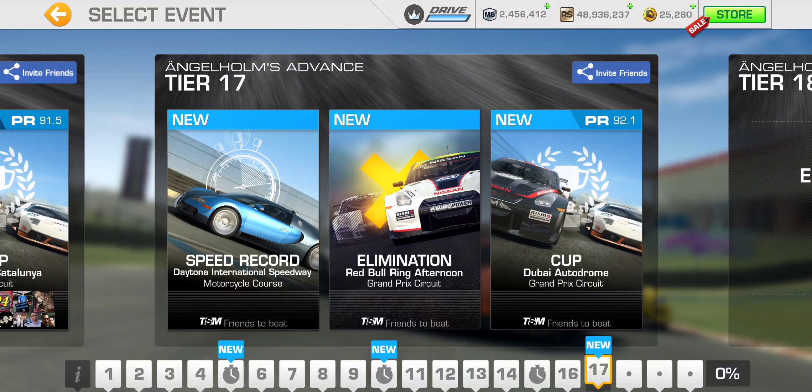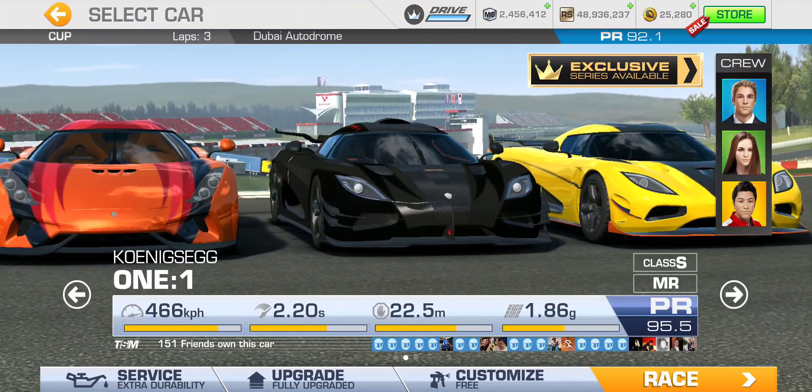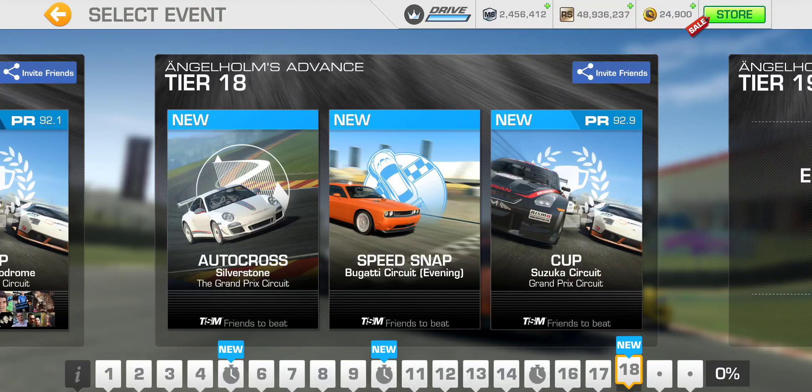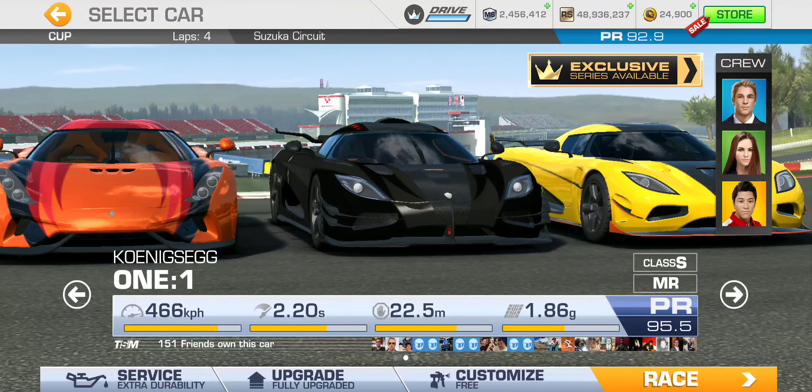Tier 17: speed record at Daytona — the speed is set on the speedway section outer rim — and elimination at Red Bull Ring Grand Prix. The cup is at Dubai Grand Prix, PR 92.1, triple-lap Grand Prix circuit cup. Tier 18: autocross at Silverstone Grand Prix, speed snap at Bugatti circuit, and the cup at Suzuka Grand Prix — PR requirement 92.9, four laps, since Suzuka is a pretty decent length.